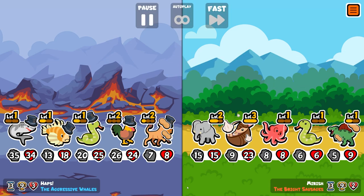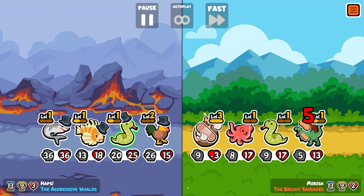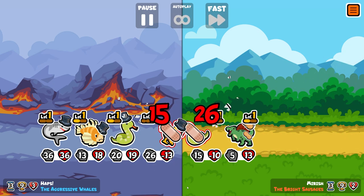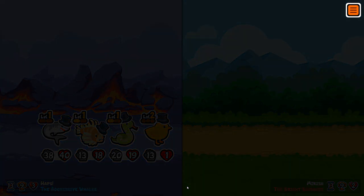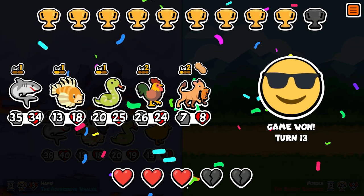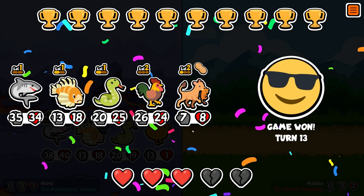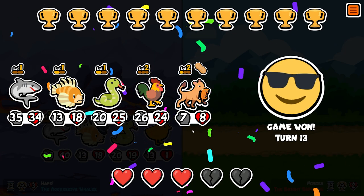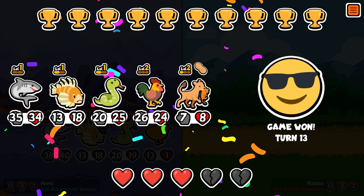Yeah, I think we got this — our stats are massive. It would have been nice to have the level 2 snake, but having that massive shark at the back, and there we go. The lioness carried us; the lioness was the key — the scaling was insane. Hopefully you've enjoyed this one. This was my run on the weekly pack; thank you so much for watching and I'll catch you in the next one.